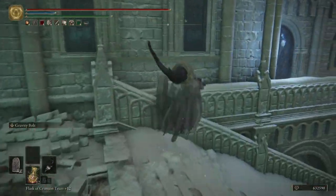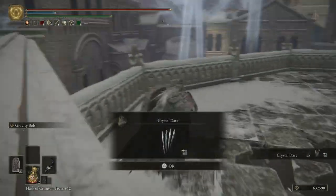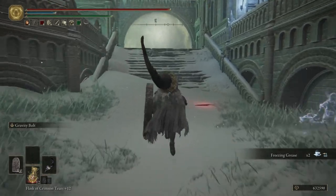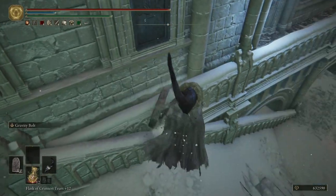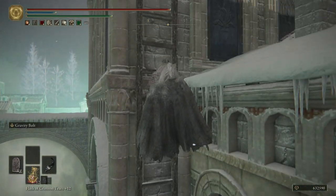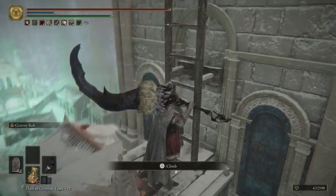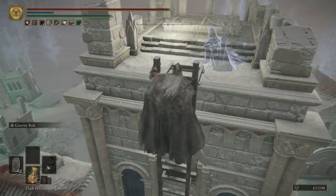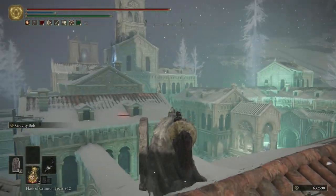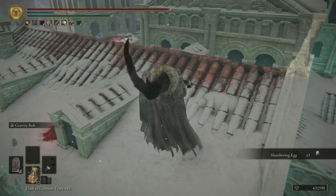To access this area we interact with this gate to open it up. Before going in, let me show the route: we spawn up top, drop down, run over here, and go up this ladder. I'll grab this item in the corner first, and there's another item here too. Climbing up the ladder — there are items on the rooftops but there are also archers up here who are stupidly OP and will kill you in half a second.